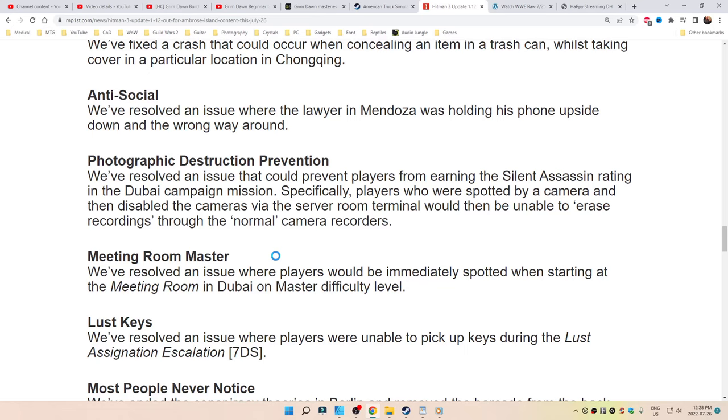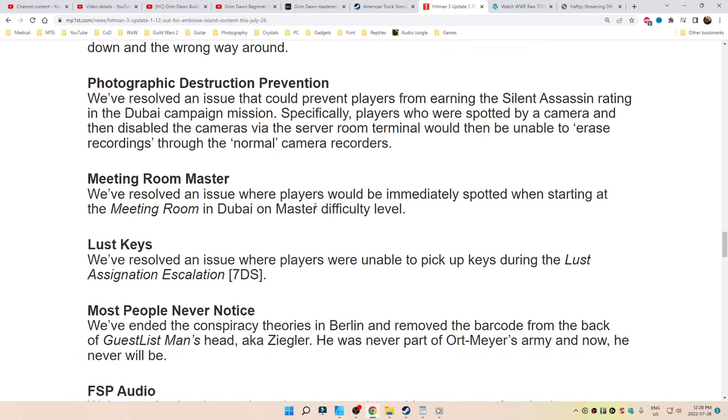Meeting Room Master: resolved an issue where players would be immediately spotted when starting at the Meeting Room in Dubai on Master difficulty level. Well, they don't mess around on that difficulty.